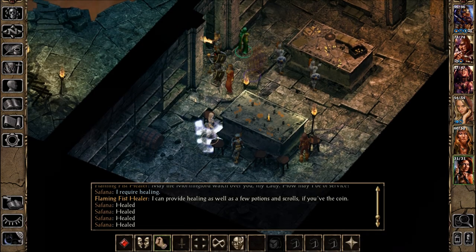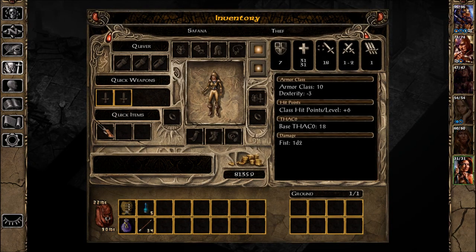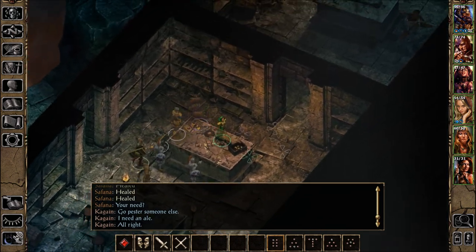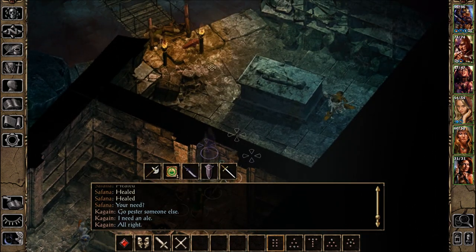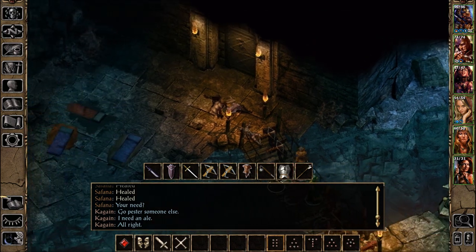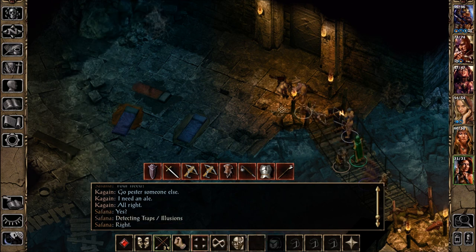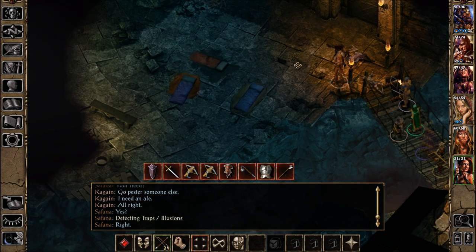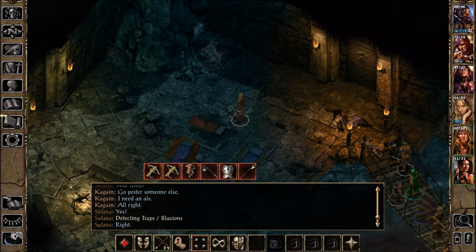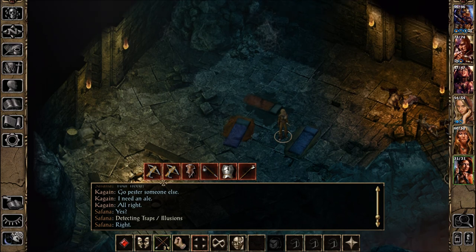The thing we didn't pick up was Safana's sword — she's got at least a few arrows and stuff now. I'll try not to die in the next few minutes. The door appears to already be open.